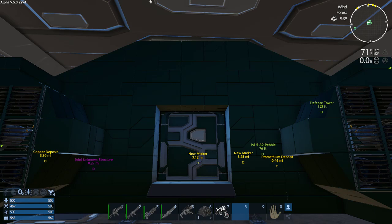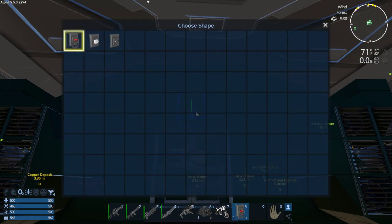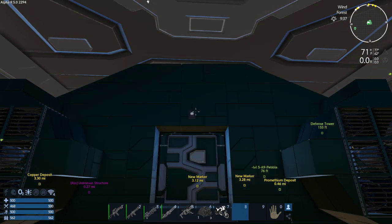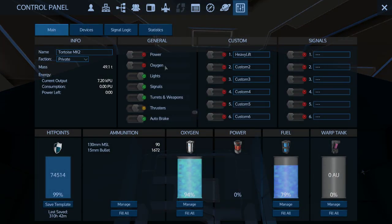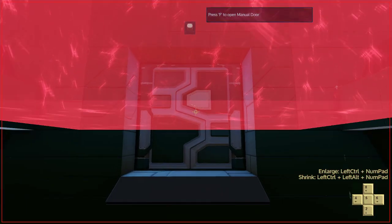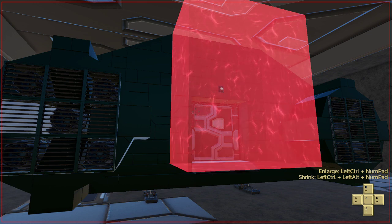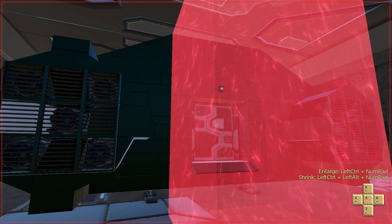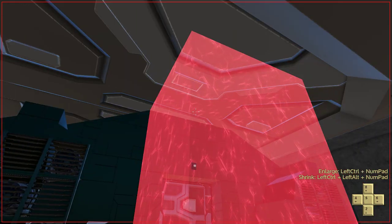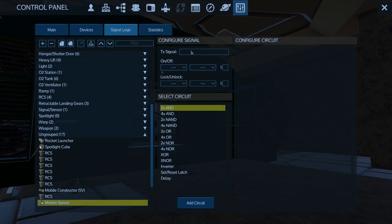Hello everybody, Don here and we're back. I got one thing I'm going to work on really quickly while I remember how to do sensors. So we're going to look at this, we're going to do devices, we are going to set this up for the rear door and come into here, we're going to call this door and we'll call it entrance.